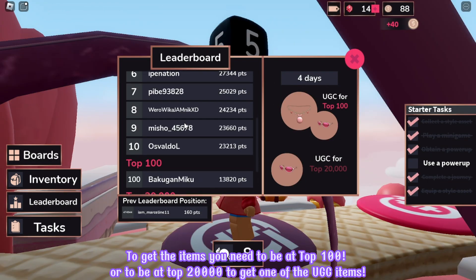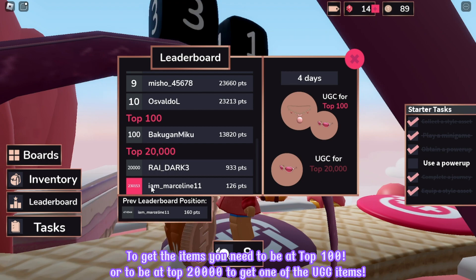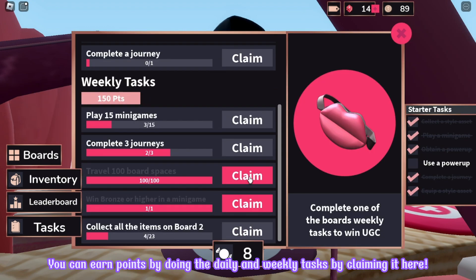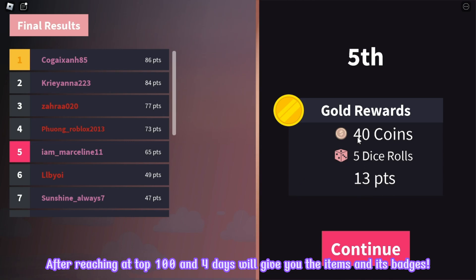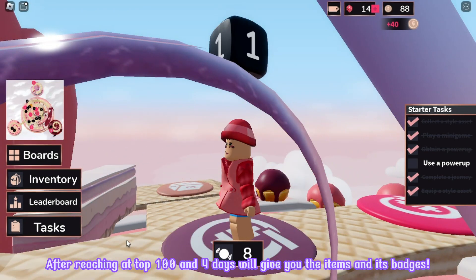To get the items, you need to be at top 100, or to be at top 20,000 to get one of the UGC items. And for you to be able to get into the top leaderboard, you need to earn points. You can earn points by doing the daily and weekly tasks by claiming it here. You can also earn points by playing many games. After reaching the top 100 in four days, they'll give you the items and its badges.